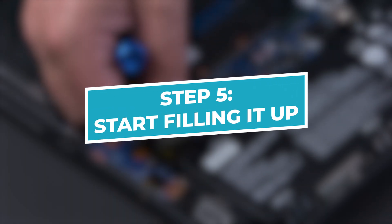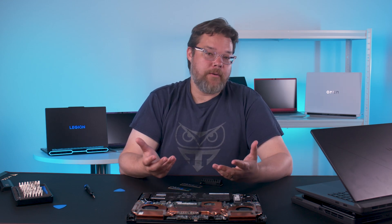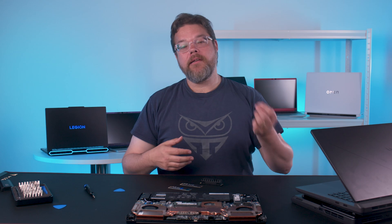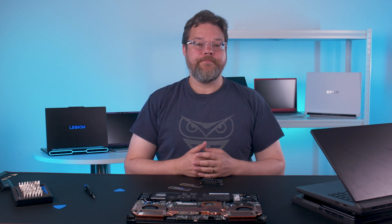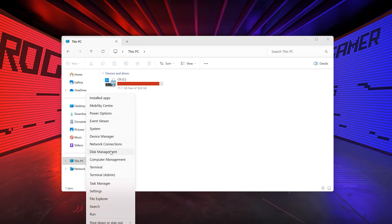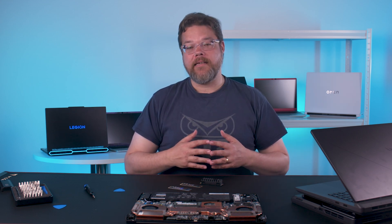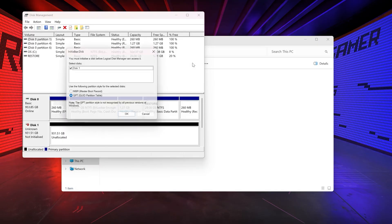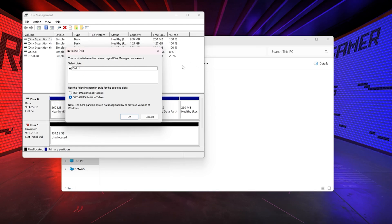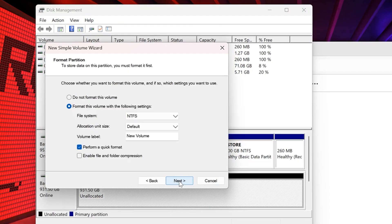Step 5: boot up and start filling it up. If you've dropped in a new cloned drive, you should boot directly into your existing Windows installation but now with a whole lot more space. If it's a secondary SSD, there may be a couple of extra steps. Don't panic if you open File Explorer and don't see your new drive. Right-click the Windows icon in the taskbar, select Disk Management, and wait for it to load. You may see unallocated space or an uninitialized disk. Right-click the disk, select Initialize Disk, format it as GPT, then right-click again and select New Simple Volume. Format as NTFS, choose a name to identify your new drive in File Explorer, and you'll be good to go.